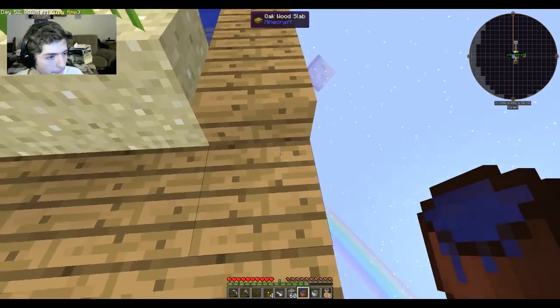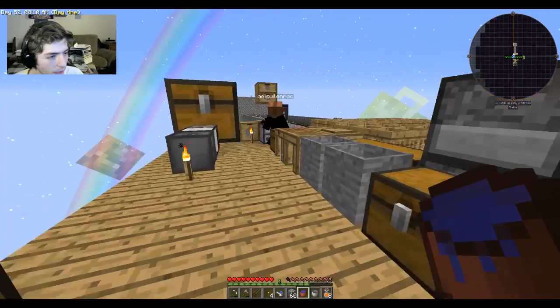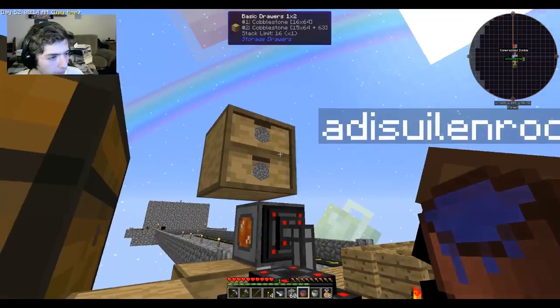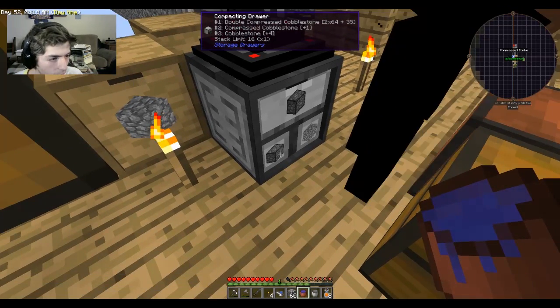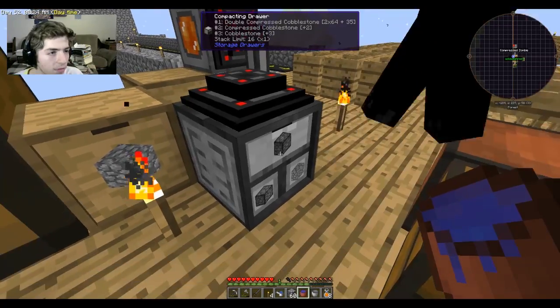We have two and a half stacks worth of double compressed cobblestone already. I built a compacting drawer, and it's compacting single cobblestone into compressed cobblestone and compressing that into double compressed cobblestone. So it looks like we got two and a half stacks of it — that's pretty sick.